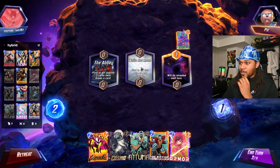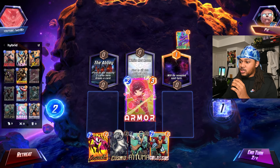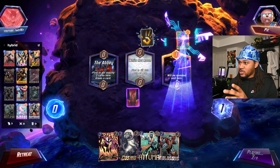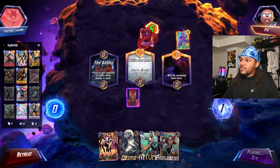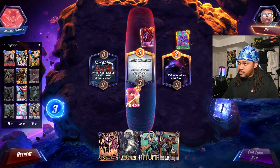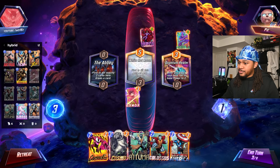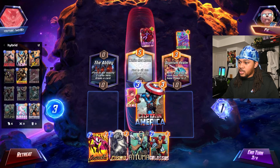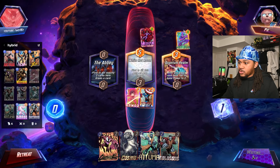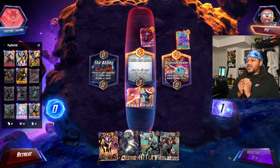I'm not even really going to worry about this Nebula. His base power got set to two — that's tough. We're going to put Captain right here, and then let's see what we can do. If we can get Nimrod and Destroyer that'd be great.